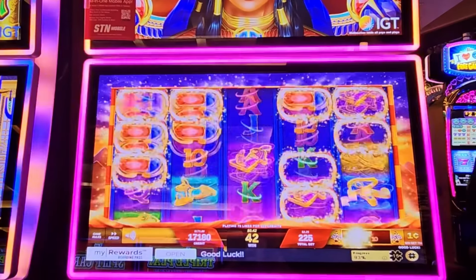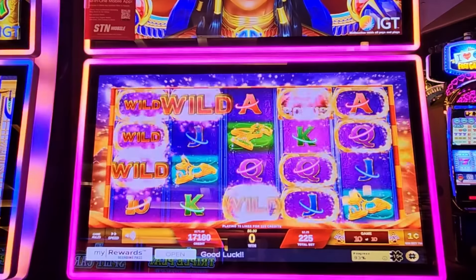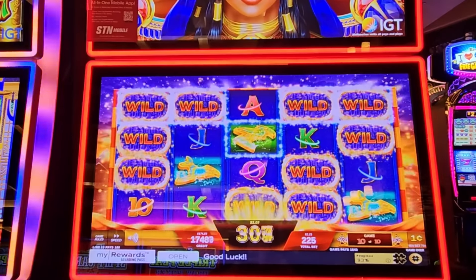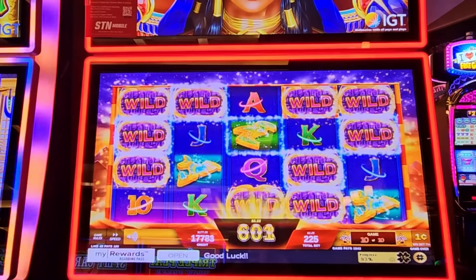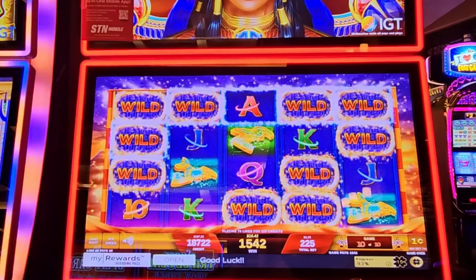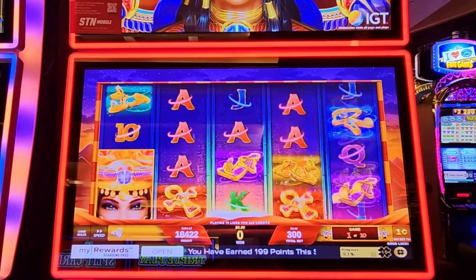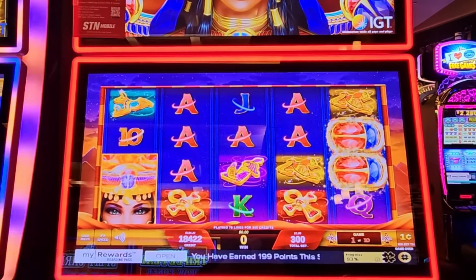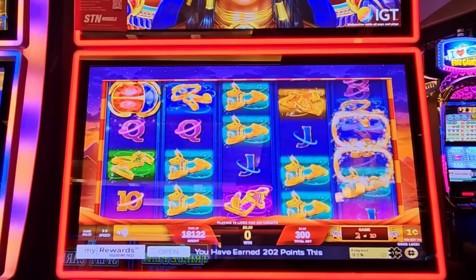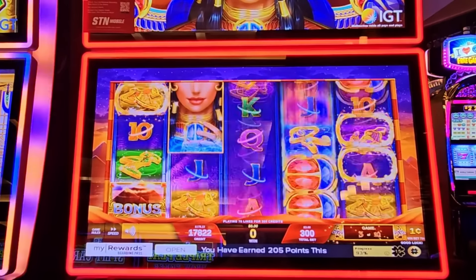One more spin. More wilds — there we go, that's better. We're at $187. We're going to push it, let's go up to $3. If three bucks shows us love again and we get a good win — meaning over $200 — I'll probably cash out and call it a day. I won't press my luck a whole lot.